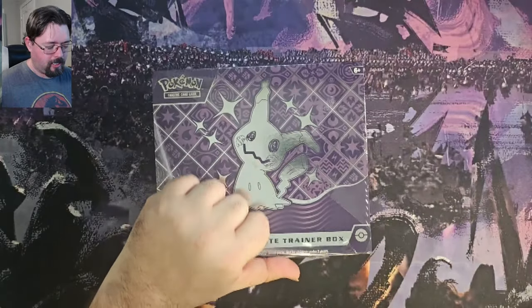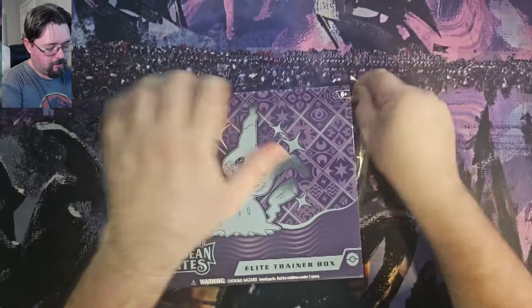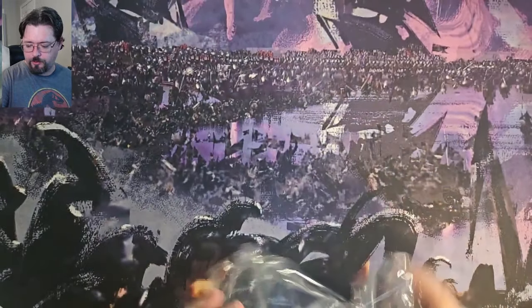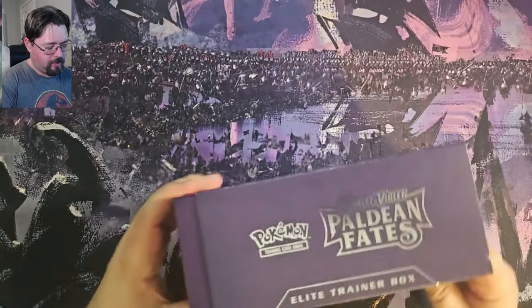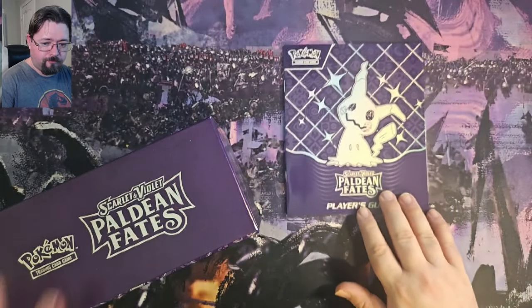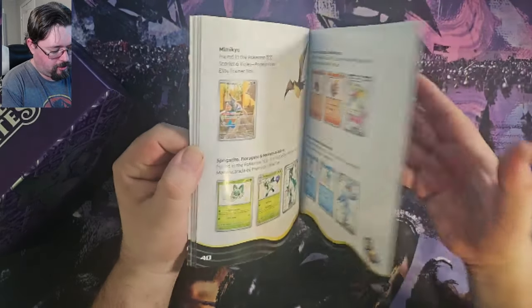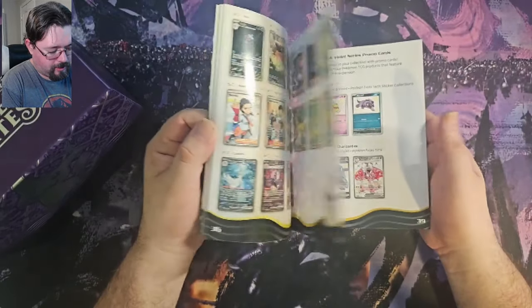In this box I believe there are nine packs of Paldean Fates as well as some sleeves, a few tokens, and some dice. You also get a player's guide, which is great because it can show you everything that is available from the set.